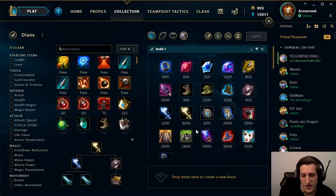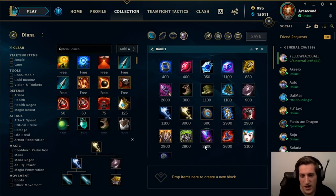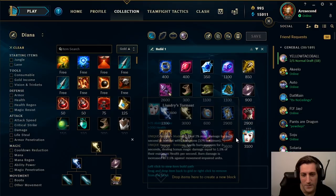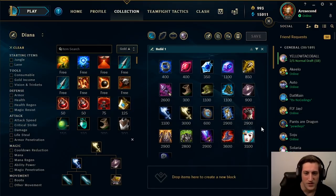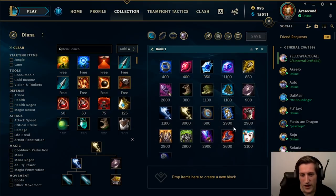We have Wit's End as an option but it's not quite as good as we'd like unless they're really heavy AP — it's always better to build Spirit Visage before Wit's End. With Conqueror, you can build Diana as a bruiser now. Deathcap with her new lower ratios and Conqueror being available is actually no longer her best item. We found Hourglass and Nashor's are her two most important items. With her new ultimate, Stopwatch and Zhonya's are extremely powerful, and with her new passive, Nashor's Tooth gives her the most damage.